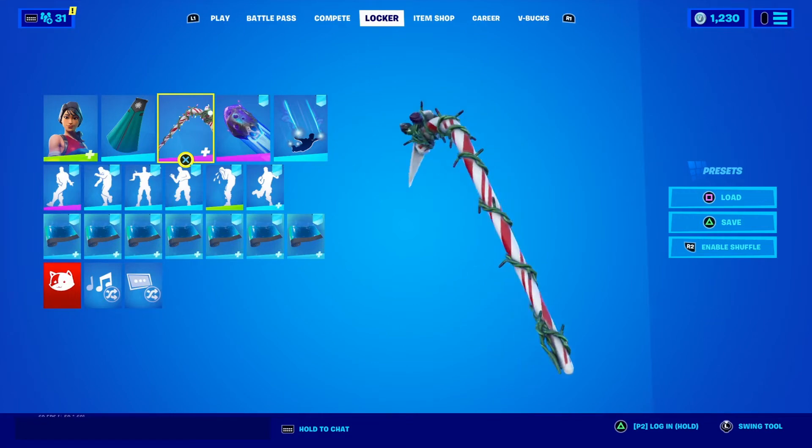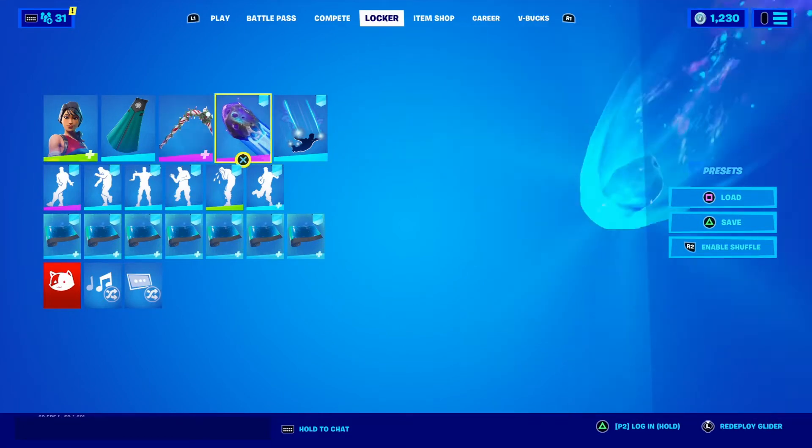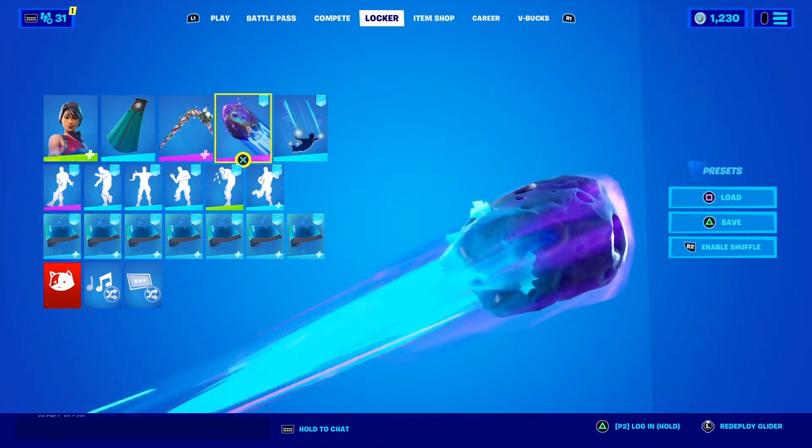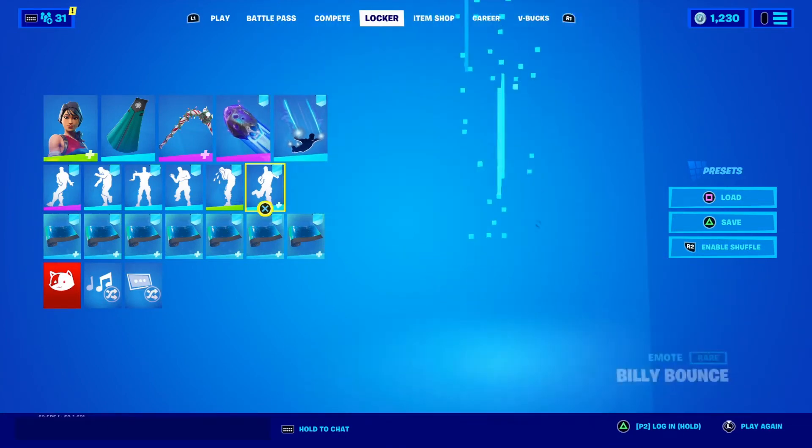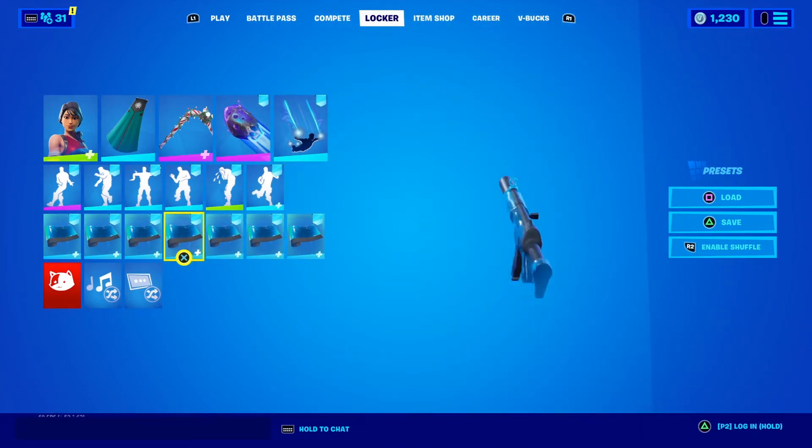I then used the candy axe — nice white and red that goes really nicely with the skin. I picked the blue comic glider, which looks really good in game. Plasma trail for a nice blue contrast, and finally the Ripley weapon wrap. Let's get on to the next combo.